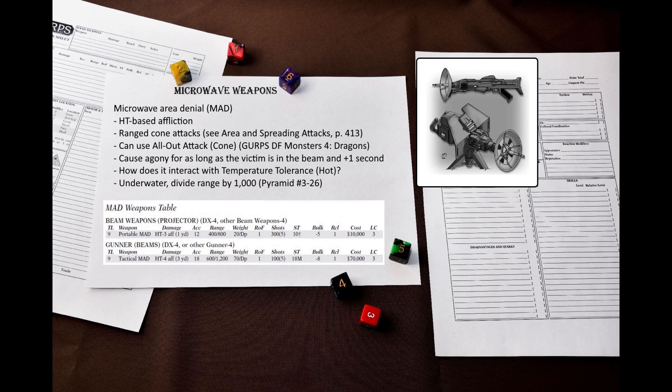These weapons are non-lethal, and they are divided into two groups: Microwave Area Denial weapons and Microwave Disruptors. Microwave Area Denial weapons, also known as MADs, are riot control weapons that heat up the target's skin without causing any actual burns. They deliver an HT-based Affliction attack without an armor divisor, and with a penalty to the HT roll that depends on the specific weapon. MADs are ranged cone attacks.